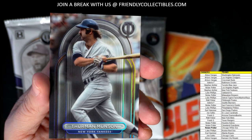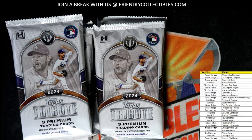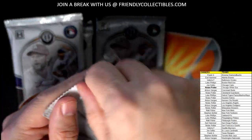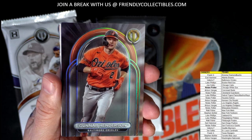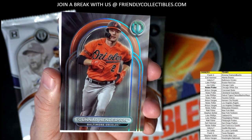We've got a Thurman Munson — old school New York Yankee — Stephen K, that's coming out to you. Let me just alphabetize this list here, should have done that earlier. There we go, much better. Next pack — first up is a beautiful Gunner Henderson for the Orioles. Valerie, that one's coming out to you — Gunner Henderson, nice one!